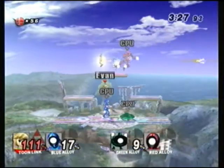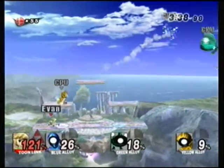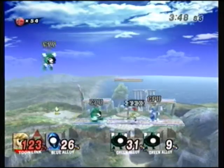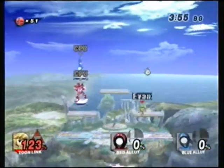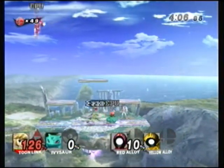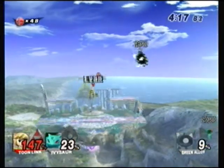Then there's Saria. When it comes to some non-Wind Waker, non-Ocarina of Time characters, there's this duck bird girl sort of thing in Wind Waker — I forget what her name was. A green alloy is dropping trophies where I can't reach them. Ivysaur isn't in Project M, so why is he in here? Well, I guess when it comes to Multiman Brawl, the laws of Project M don't apply.